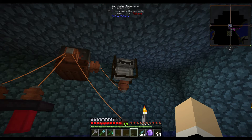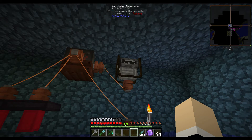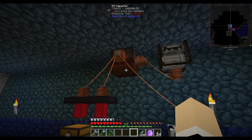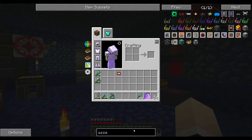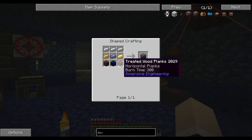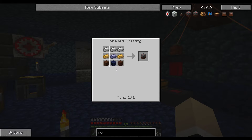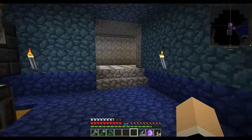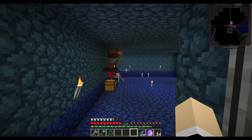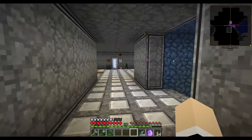I just have this one survivalist generator making power, and that is not good. It makes 5RF a tick - yeah, that's not great. I also made a capacitor. If we look up MV, we can look at the capacitors. Pretty cheap - treated wood planks, a block of redstone, lead, electrum. I accidentally made electrum in the smeltery, so I already have that stuff. So that way I'm not going directly from the survivalist generator to the lasers - that would be awful.